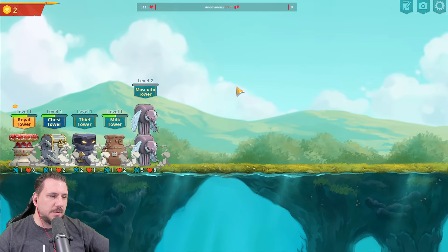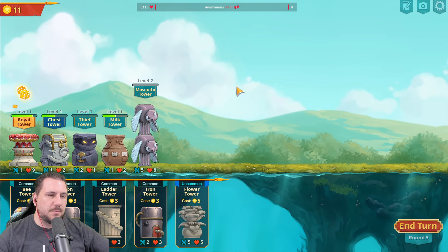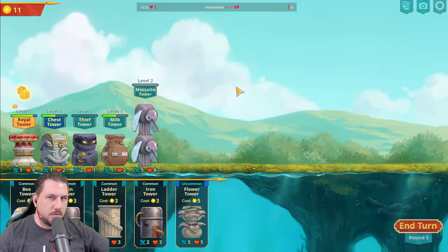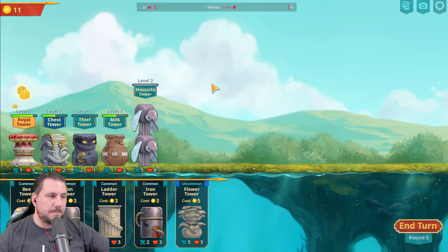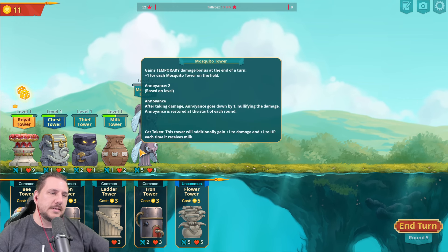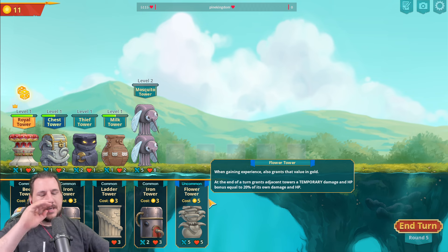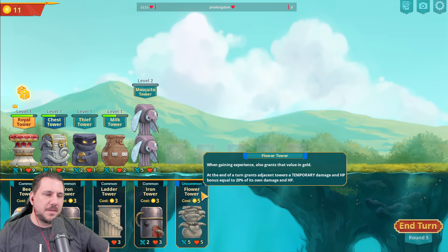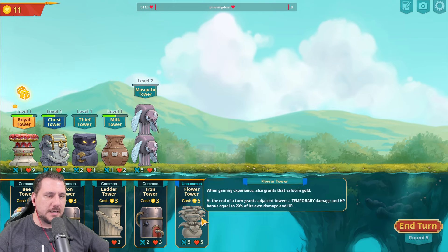That's kind of where I was leaning — Bear Janney rats. But then you have to protect the bear. There's a lot of things you could do with that. Flower is beautiful right now because it adds to this — so it buffs the Mosquito. But the thing with the Flower is I'd probably have to put Obsidian next to it, like put the Obsidian here.